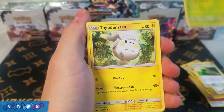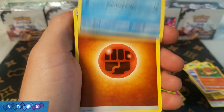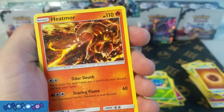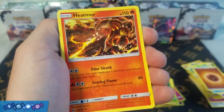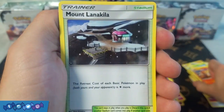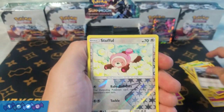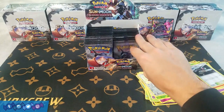Next pack: Wimpod, Togedomaru, Croagunk, Panseer, Magikarp, Fighting Energy, Heatmoor — which looks so sweet, the art on this guy is just so awesome — Panseer, Mt. Lanakila, Reverse Holo Stufful, and a rare Persian. Striking out a little bit here, not even a holo rare or anything.